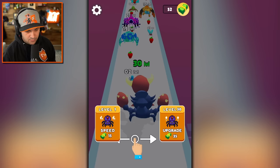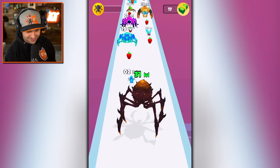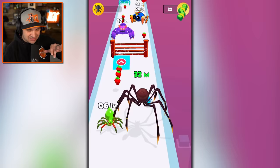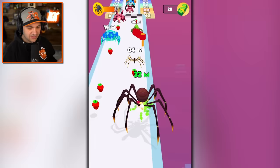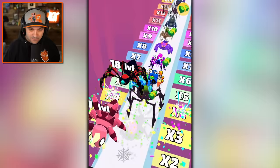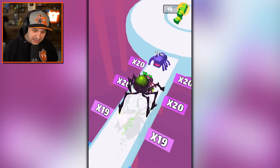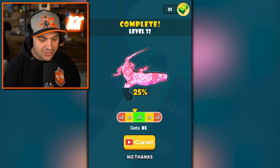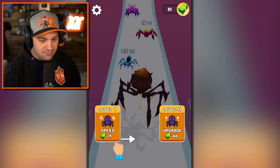We can upgrade again. Let's do it. And we get to be this guy. There's something very upsetting about this guy. I kind of want to see what he looks like from the front — we can see those green claws that he has. I managed to miss both of those insects while I was talking about the claws on this guy. This guy has the claws too, but I want to see him. Of all the spiders, I feel like the one we just were is the creepiest one.